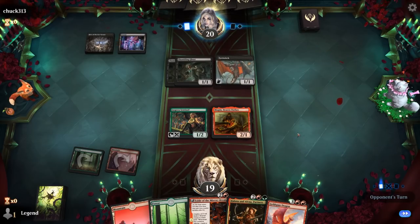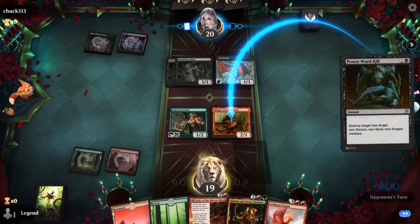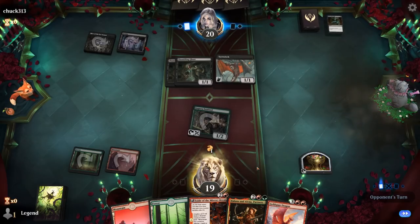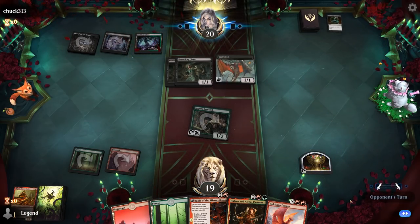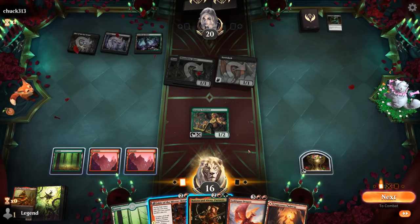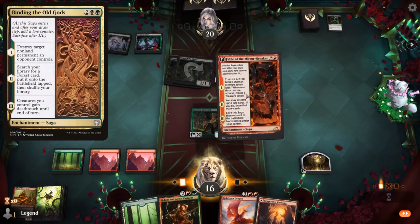Power Ward kill. Still worth making a treasure even if we lose our blocker. Then probably reasonable to go for Fable into maybe a Goldspan Dragon, still prioritizing playing basic lands. Playing Partners would not be bad — we can grow Sentinel and get a nice attack in. Opponent is black-green, so they could have a Binding to destroy Partners. I'd rather have them destroy my Fable.